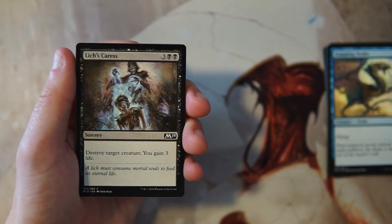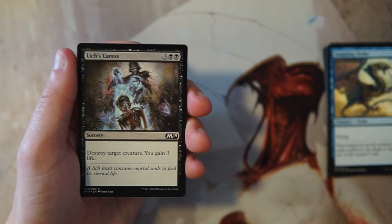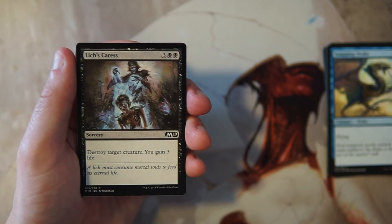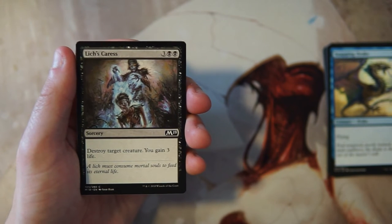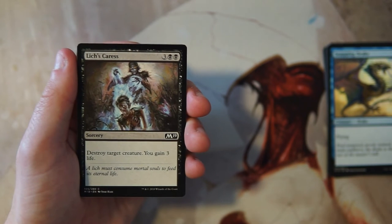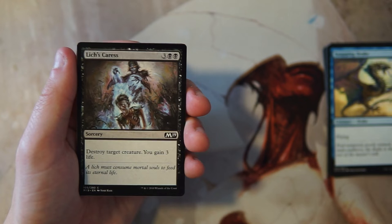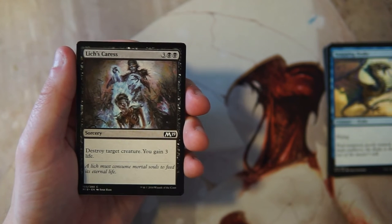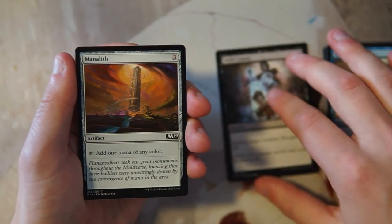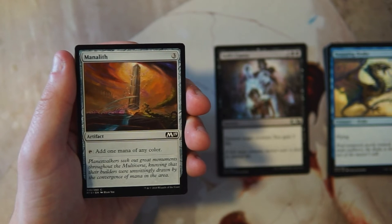Lich's Caress is a sorcery for three and two black — destroy target creature and you gain three life. This is really solid removal. Five mana is right on par; four or five mana is really where you want to be for most removal. This is just straight-up destroy any creature, and gaining three life is a nice bonus — especially against aggro decks, you buffer your life total and take out one of their creatures. This is premium removal for sure.